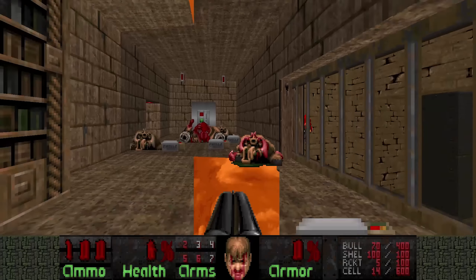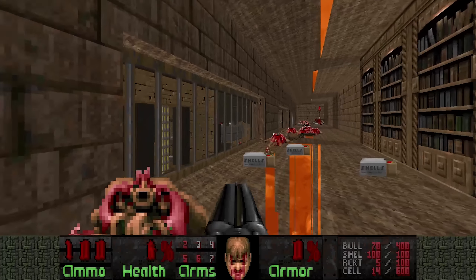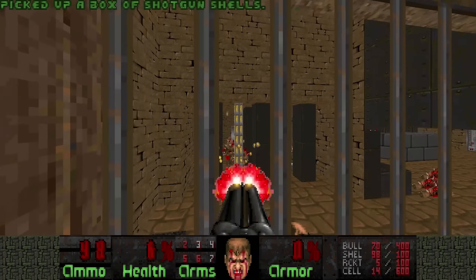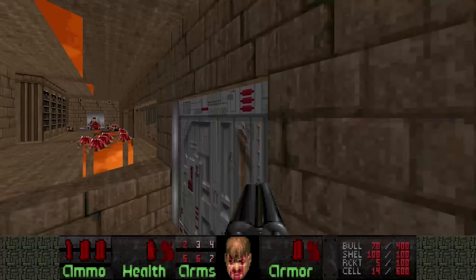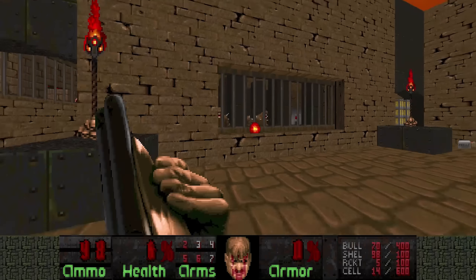If you're wondering about these weird skies in the floor and ceilings, it's a visual glitch with this level. I'm not sure why — I don't know what they did in the level editor, but it's really messed up. Pretty sure it doesn't happen in non-OpenGL, but I'm a scrub — I use OpenGL, not software.